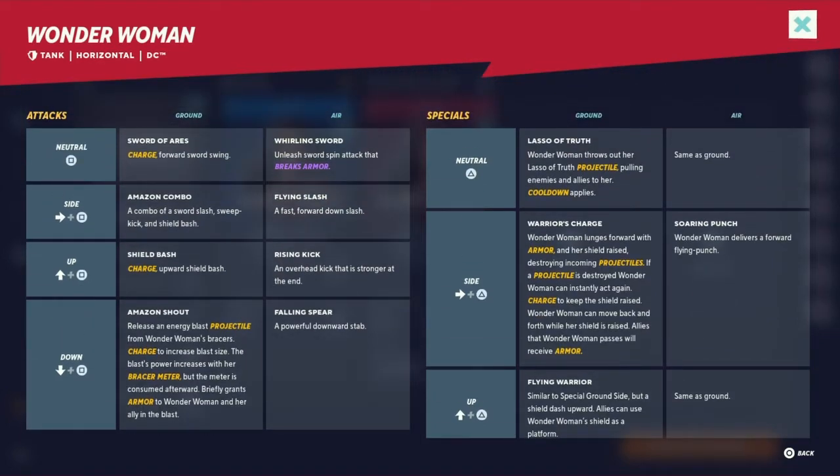Neutral special: Lasso of Truth. Wonder Woman throws out her Lasso of Truth projectile, pulling enemies and allies to her. Cooldown applies. We saw this during the tutorial — it's basically a saving grace move. If a person falls off the map, you can just Lasso them and bring them back to you.